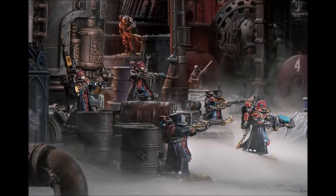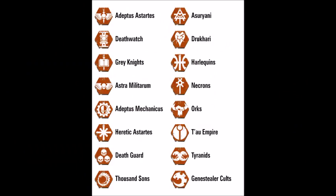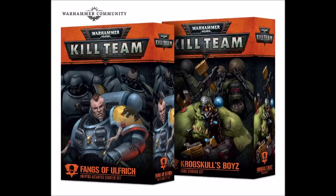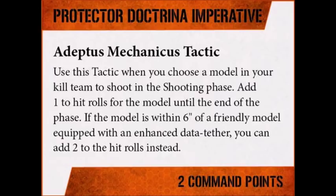You need 5 to 10 miniatures to make a kill team. There will be 16 factions to choose from from the get-go and more later. Both the starter set and the kill team starter sets come with miniatures enough for pre-made kill teams, but you will probably not play pre-made teams in the long run, so those sets may come up short on certain unit types. If you want the faction specific tactic cards, which are a bit like stratagems in 40k, you need to buy the box with your faction of choice.